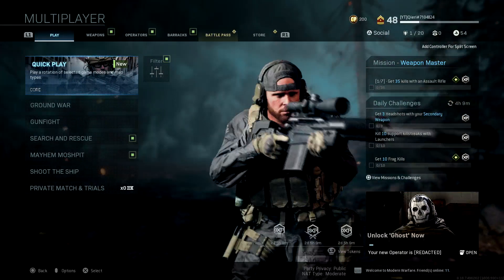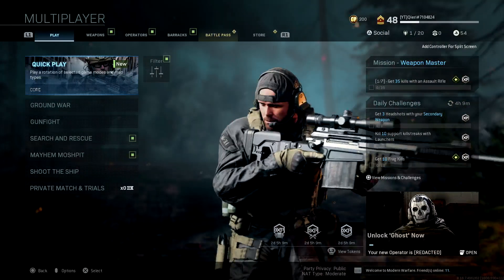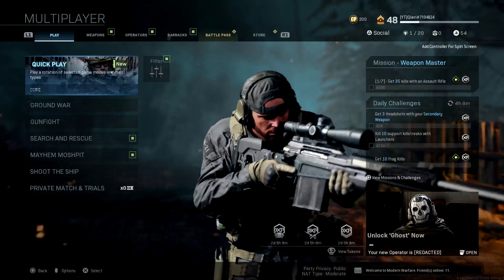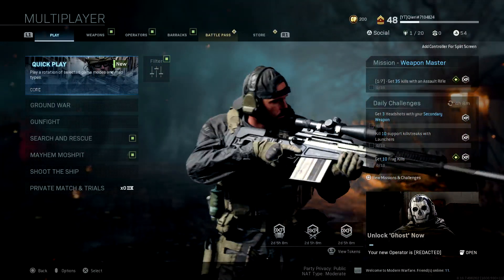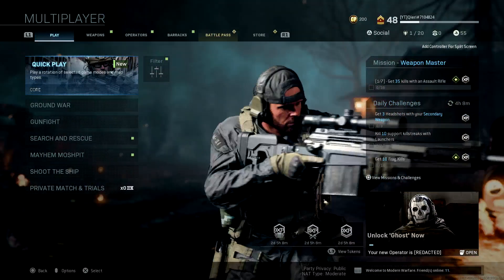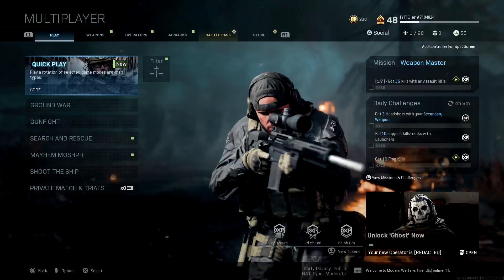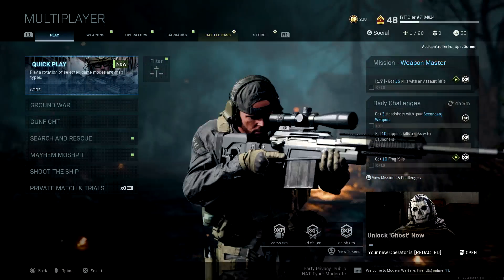Hello guys, today I'm going to show you how you can fix your 'unable to join game session' problem on Modern Warfare. There could be a couple of reasons why you have this problem. The first reason could be your NAT type — if you have NAT type strict, type 3, C, or D, that could be your problem.